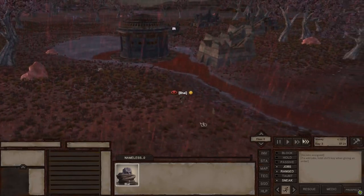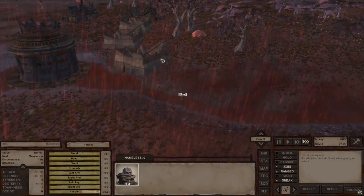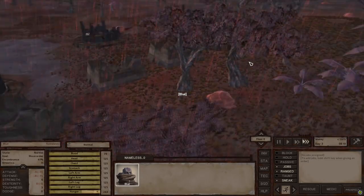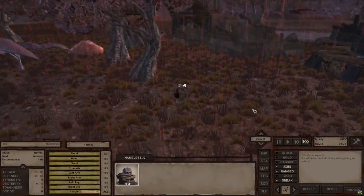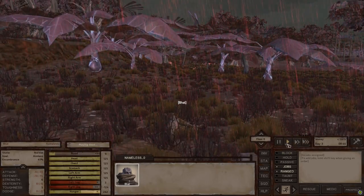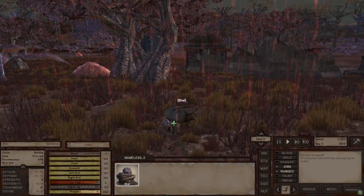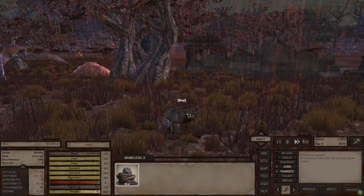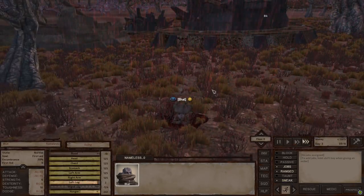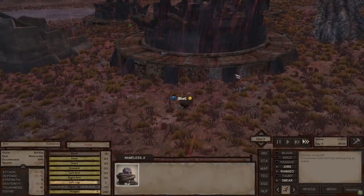Over in here there are usually some katanas of some kind. We stopped sneaking — probably because we got our ass whooped. Maybe not so fast next time. Our legs are busted — oh no. We have had better starts. This is Kenshi.